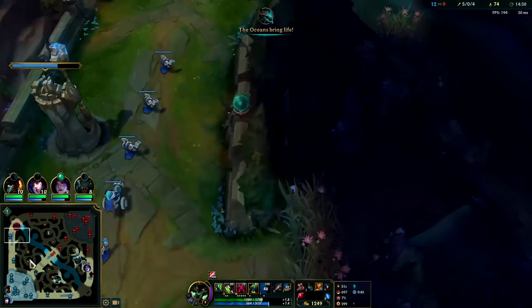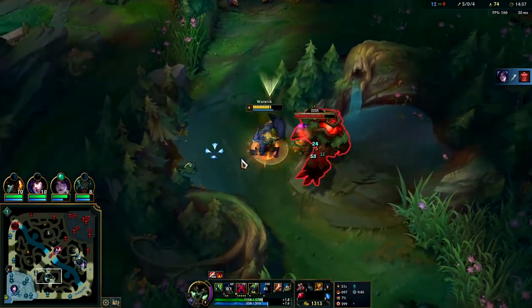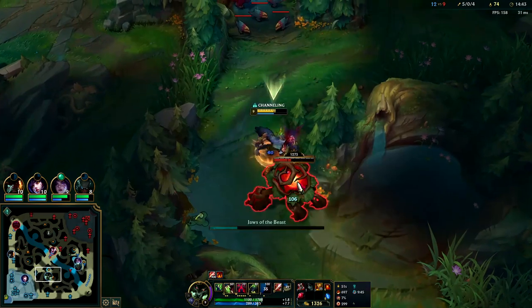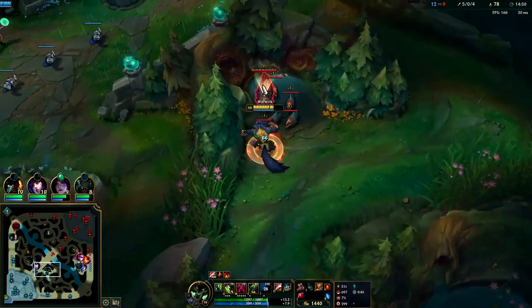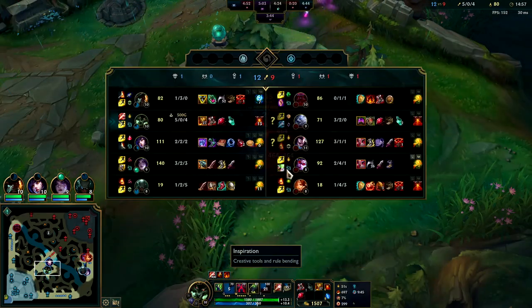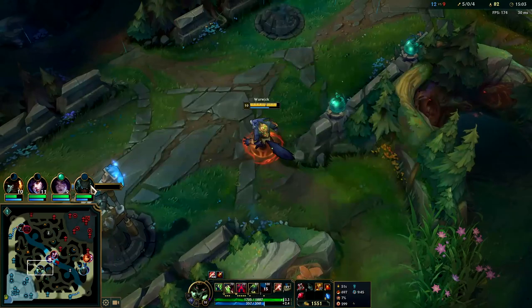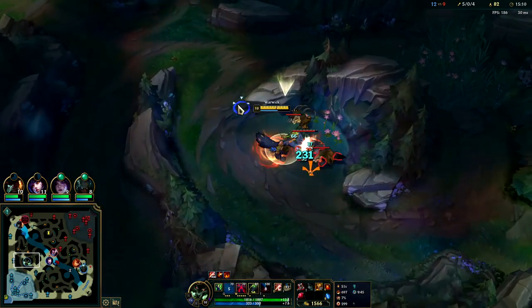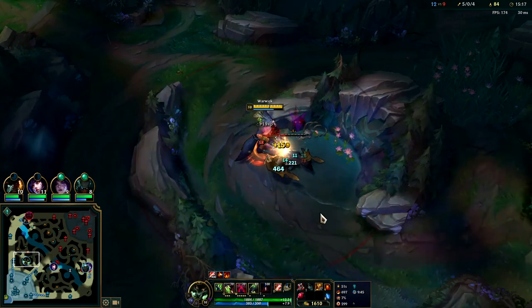We'll go for red buff, swing up, skip Krugs - my bot lane can have it. It's not good to leave your buffs up for an extended period of time; that's when they often get stolen when you're not taking them on spawn. My R is down otherwise I would go mid right now. We'll be getting Titanic fairly soon.